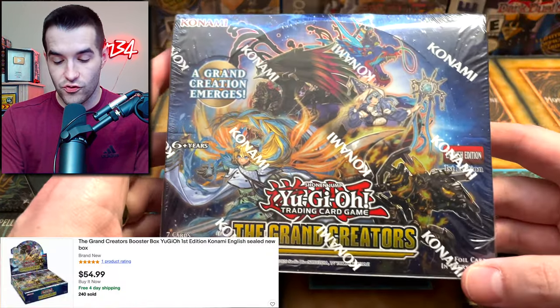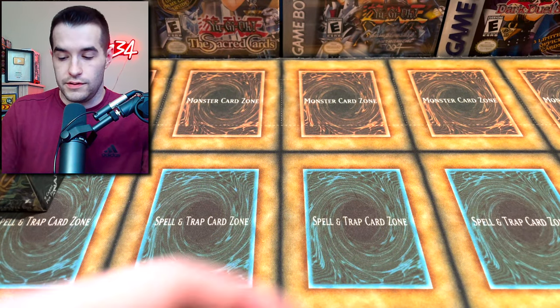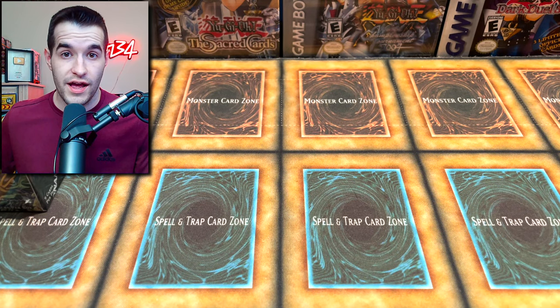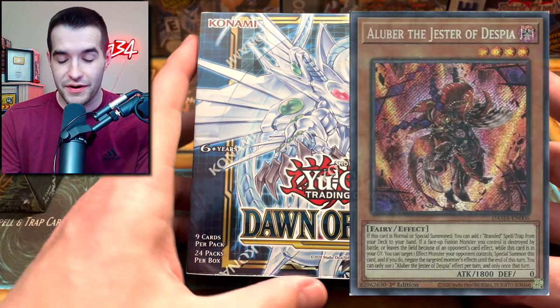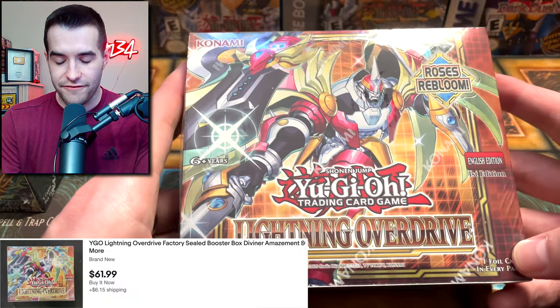We also have a Grand Creators booster box. This set treated us pretty dirty, but you know what — we got redemption later on. That's not all. We got a Synchro Storm. So a lot of the most recent sets — it seems like he kind of went ham and kept a lot of the most recent stuff, which is always really nice to grab. Dawn of Majesty — that Aluber the Jester of Despia, or whatever he's called, has gone way up. So maybe if we open this up we'll pull that. Then we have the Lightning Overdrive First Edition.